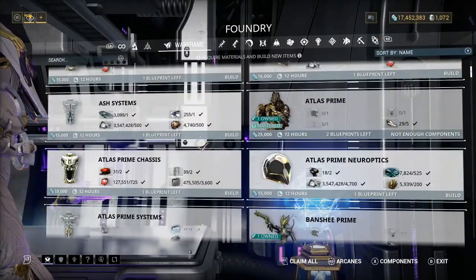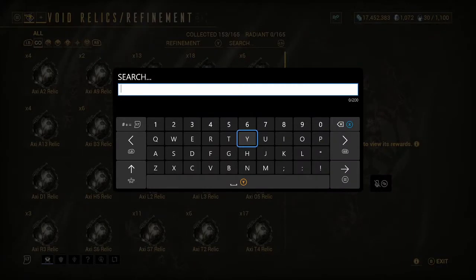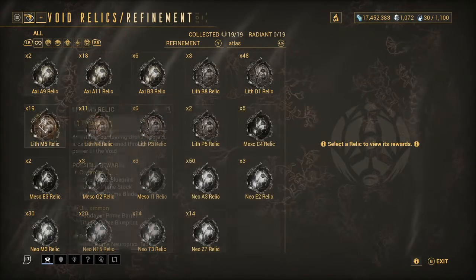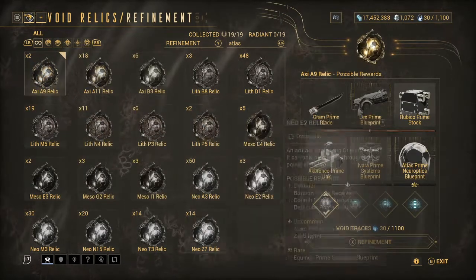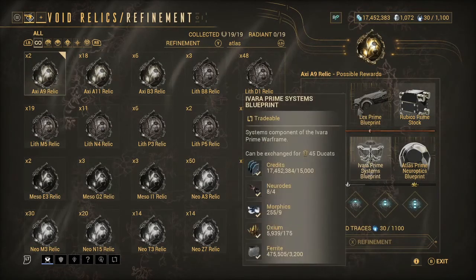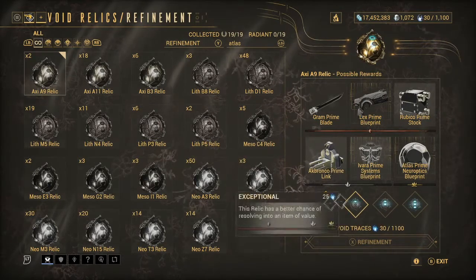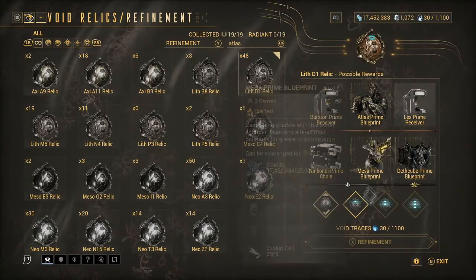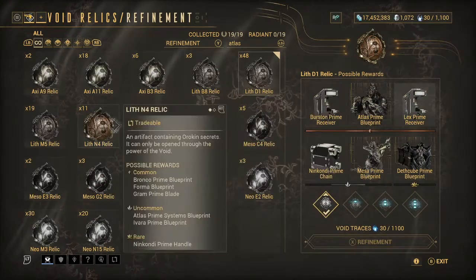Say you've nearly got an Atlas set and you just need one more part — try to get the rest of the set. Simply search for Atlas in the relic menu and it'll show all the relics that contain Atlas parts. Some of these are rare, and you can radiate them — it costs 100 void traces and makes the odds of the rare drop go up. For common parts you're trying to get, don't radiate, as it'll make the commons less likely to appear.